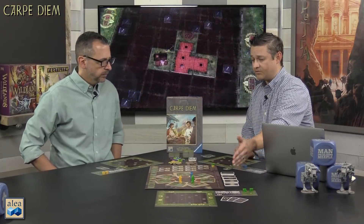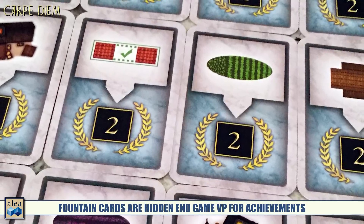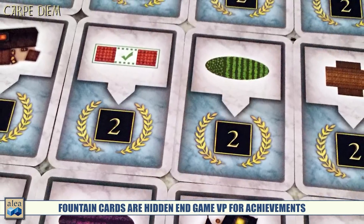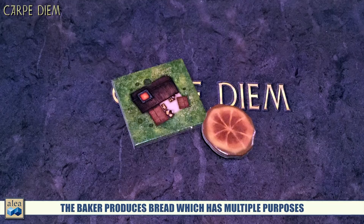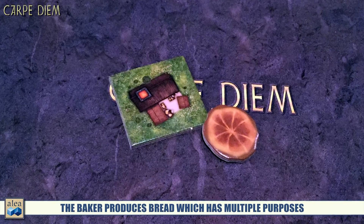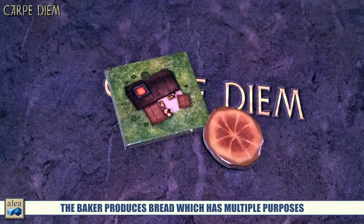There's no scoring track — victory points are handled by cards. You'll also see fountain cards, which are collected by placing specific buildings in your estate and serve as in-game victory points for meeting specific requirements. Resources are very few — you collect them and hopefully convert them into money, which is a wild resource. Bread is a resource that lets you break a couple of the rules. Each player also has a reference board showing how buildings piece together and how you gain resources.